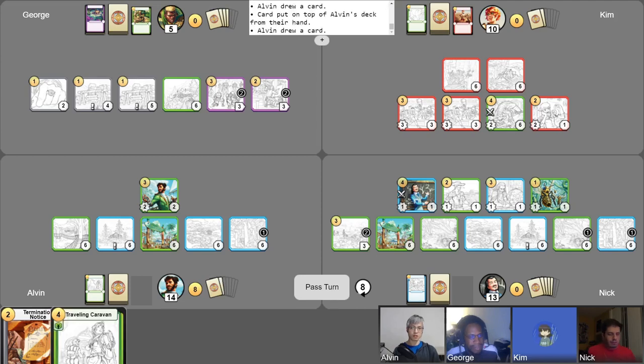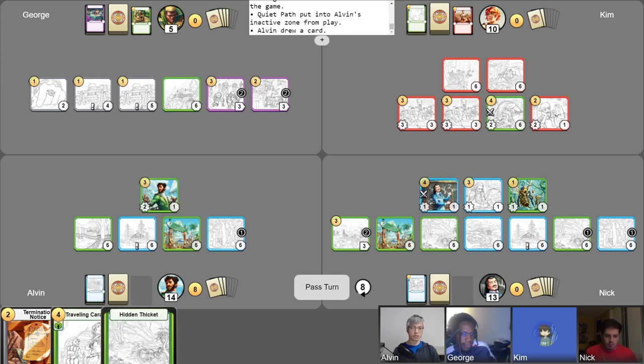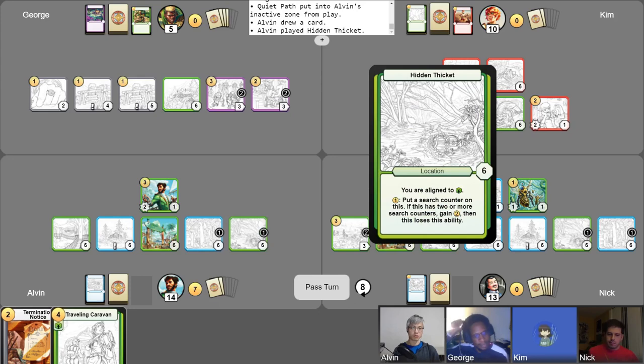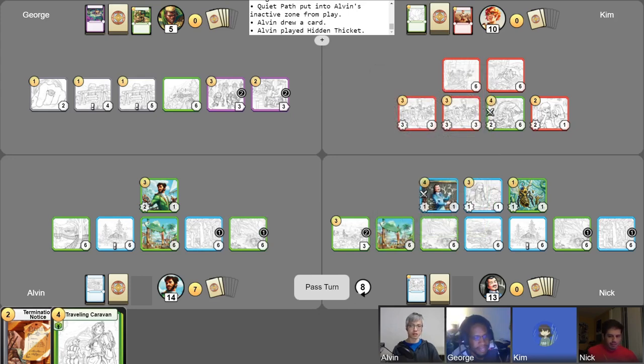Take my free draw. I'm going to have Eldrion attack into this farmer. Abandon this to draw another card. I'm going to play this Hidden Thicket, and then I'm going to spend one gold to put a search counter on it. I think I'm just going to have to do the super tragic thing of just ending my turn with seven unspent gold. Pass.